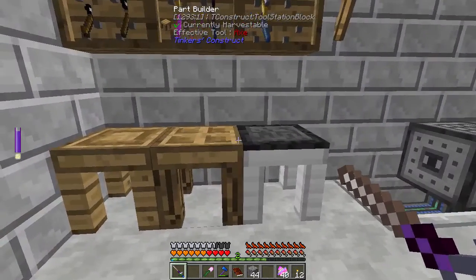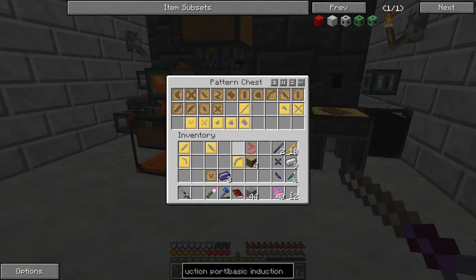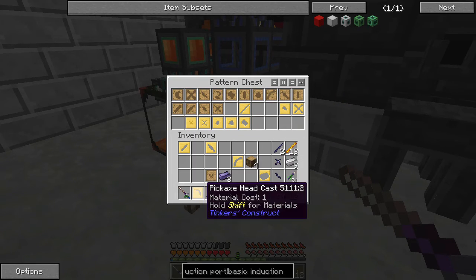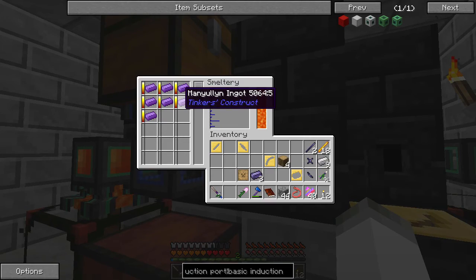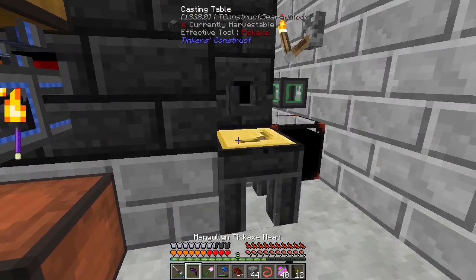What else are we going to need? We're going to need our Flame String, Fiery Bow String. We can put that stuff away, and we are going to need to make the Pickaxe and all that kind of stuff once the Manuline melts down. So we're going to make a Broadsword, a Pickaxe, and then a Crossbow — a different Crossbow this time. We'll see if it does any better.